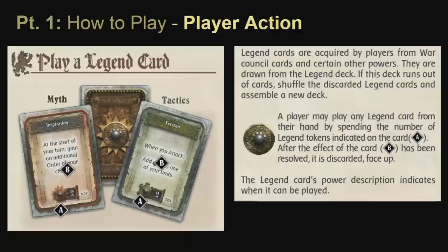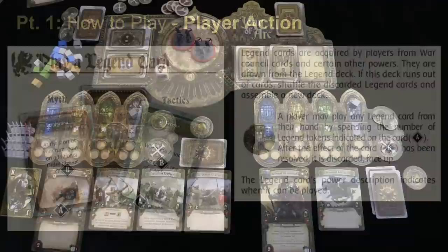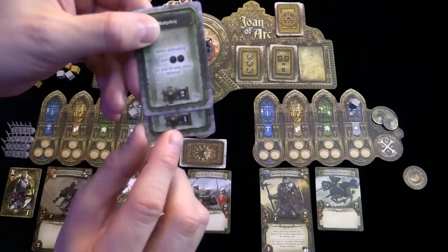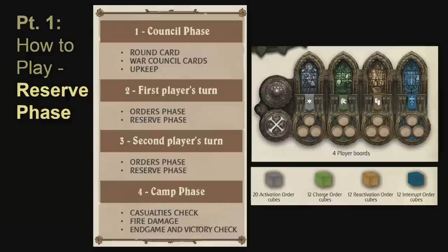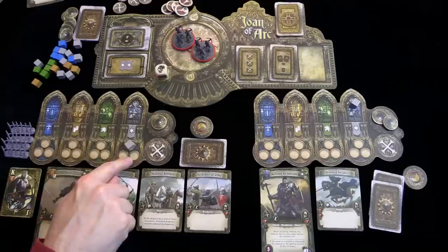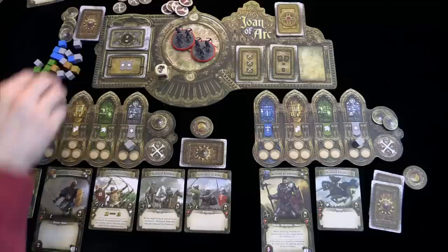Either player can play a legend card at any time during their turn. There are two types: myths, typically used in fantasy scenarios, and tactics, used in historical scenarios. In the introductory scenario it will only be tactics cards. The French player took an additional tactics card and has two legend tokens to pay for a card costing two, or one token for a card costing one. Each player also has a reserve phase — any unused orders go into the reserve area of their player board at the end of their turn, storing up to three for the following round.